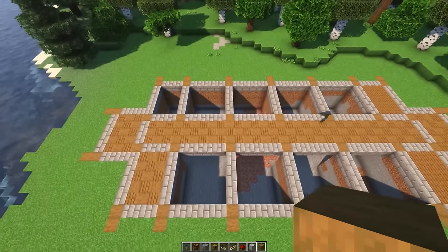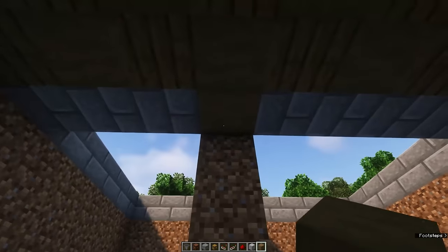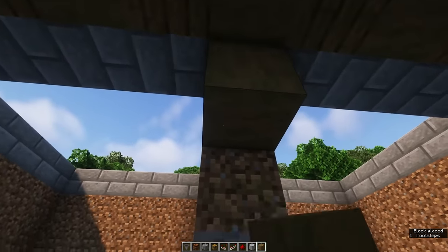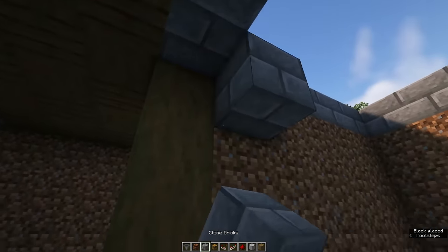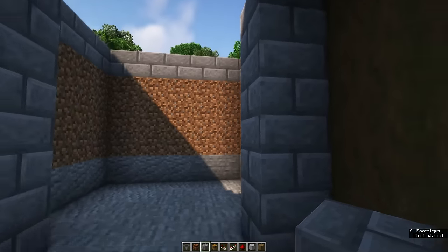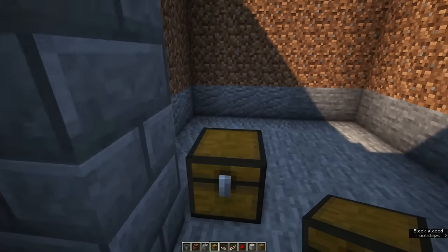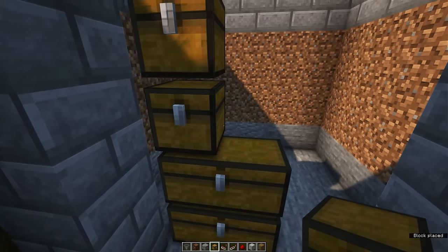Let's make one of these bulk storage units by first making a stripped spruce pillar on the sides and some stone bricks next to those — they should be one block inward. After that, place four double chests facing the front on this spot and place four redstone lamps right next to them.